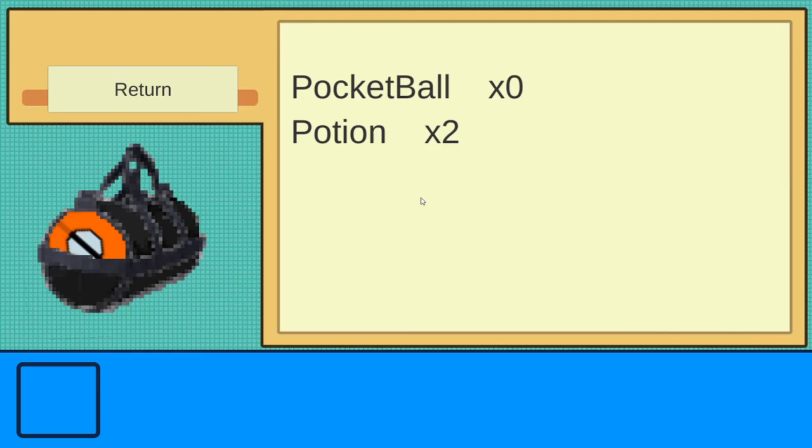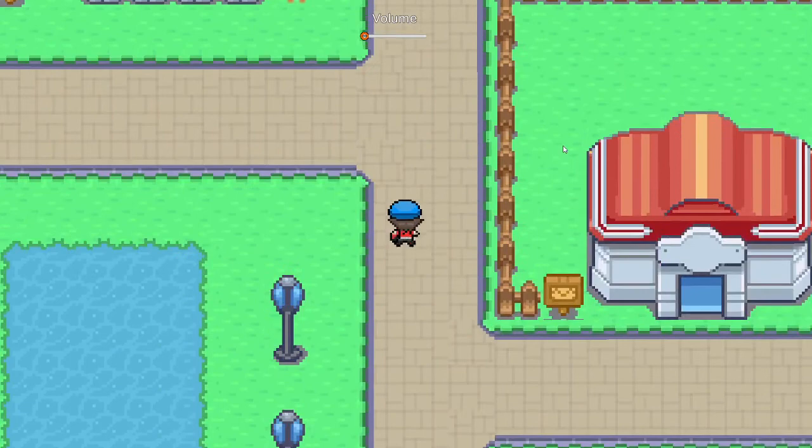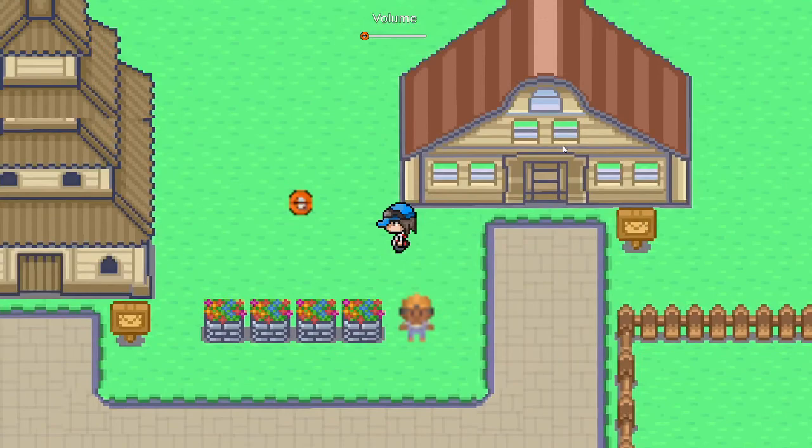If I go up here and pick this up, then go to bag and press enter, you can see we have two potions and we have zero pocket balls. The items right now can't be used for anything — we might implement them later, or another team in the future perhaps.